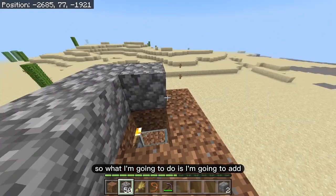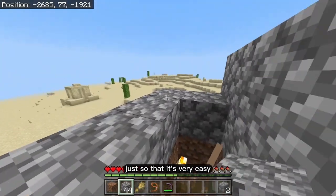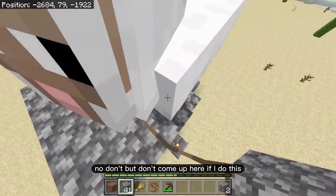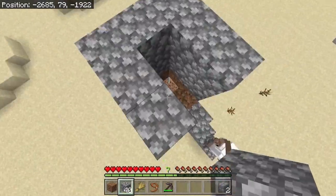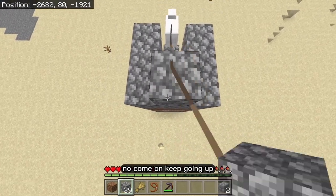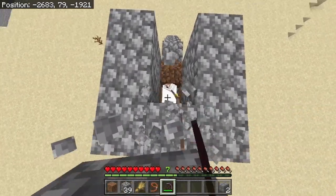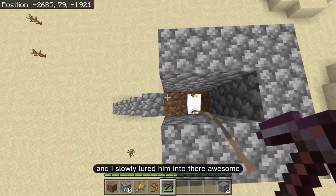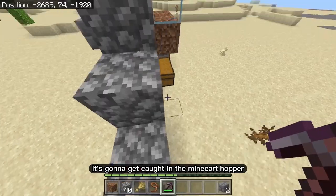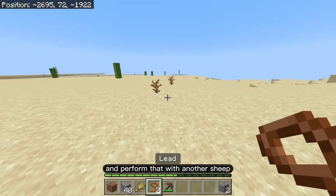I added more cobblestone to make it easier to get the sheep in. Once you lure the sheep into the hole, break the lead and it's going to get caught in the minecart hopper and end up in the chest below, so you can reclaim the lead and use it for another sheep.